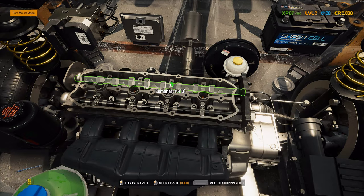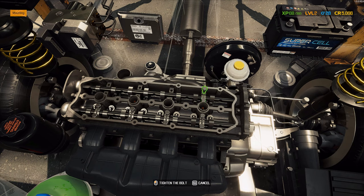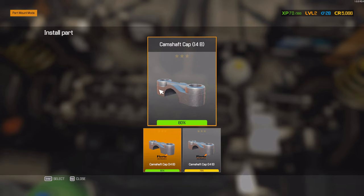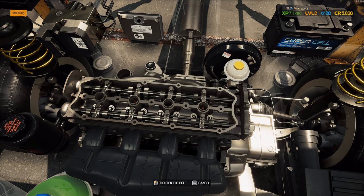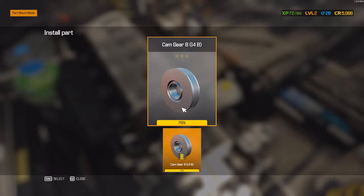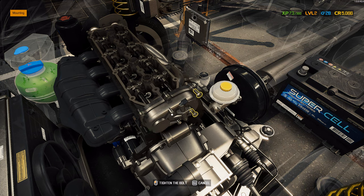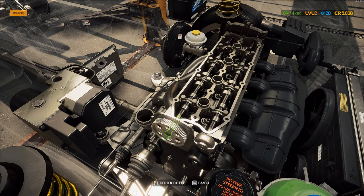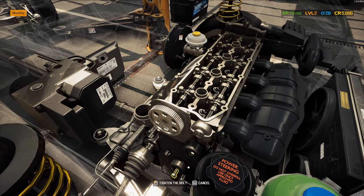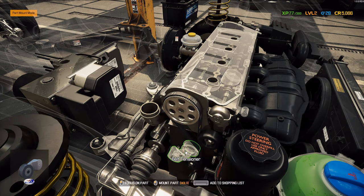Now we go to part mounting — we'll add the camshaft first. Those spark plugs look okay, not great but okay. Mind you, if you're changing spark plugs you'd want to change all of them. Time and cover — I do like how everything is modeled nicely and in detail. There's a nice new camshaft — what a nice sound putting it in. Idle roller — a shiny new one. Power steering: do not overfill, use only approved fluid. There we go, then the tensioner, and then we can put the cover on.